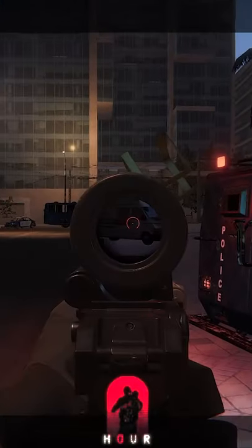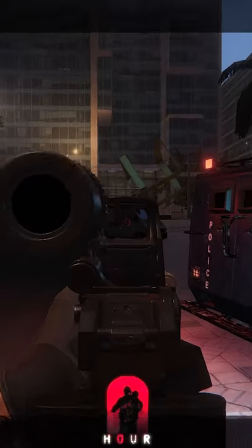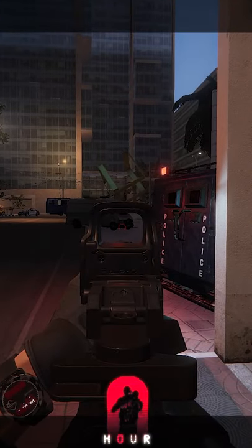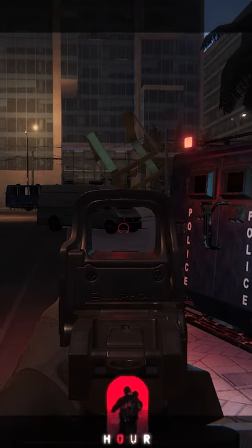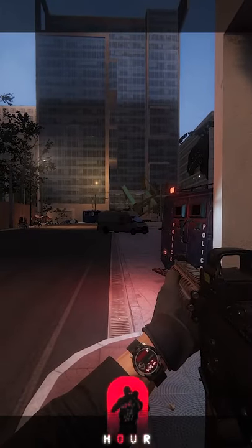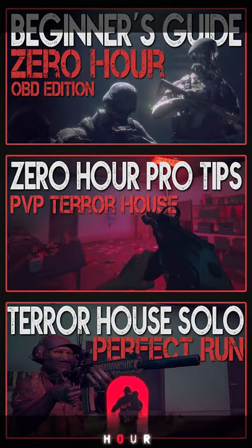When pressing Alt, the game activates the magnifier and also gets you closer or further away from the sight. If you were using a sight that did not have a magnifier, the game will simply get you closer and further away from the sight, which can also be very useful.